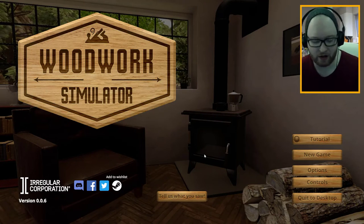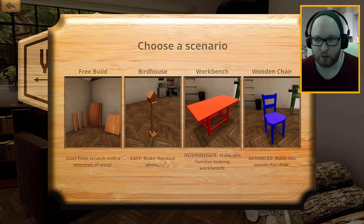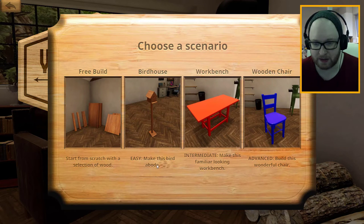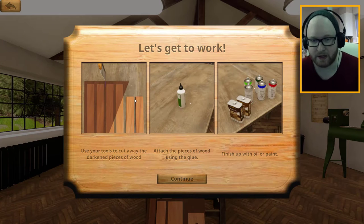What's cracking, peeps? It's Jax. Welcome to Woodwork Simulator. We're going to try and make sure we don't cut our fingers off with a buzzsaw. Let's get down to it. I've done woodwork before — I've been to school. Choose a scenario: free build, birdhouse. Let's not go crazy with free build. Let's try the birdhouse. Why is building a chair more advanced than building a bird? Well, the birdhouse piqued my interest.